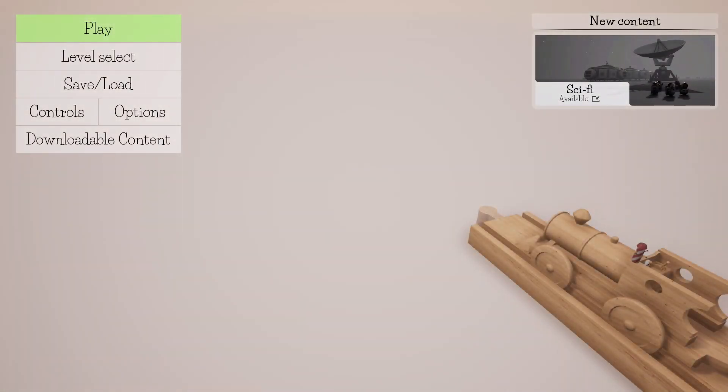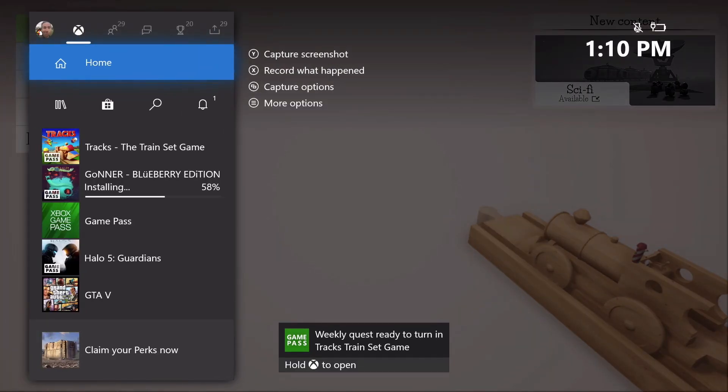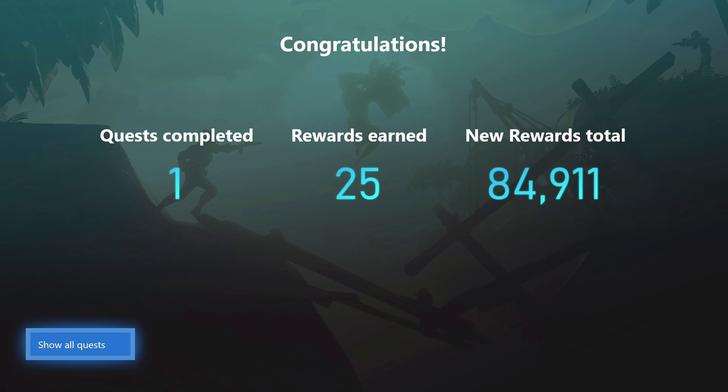So, like I said, just basically start up the game here, and it might take a minute to hit the Xbox Live servers, but basically just by playing the game, you should get your weekly quest unlocked, and then you can turn that in and grab those 25 rewards points.